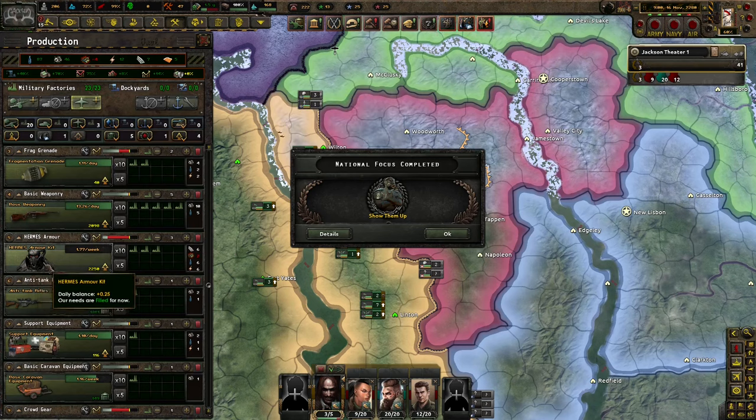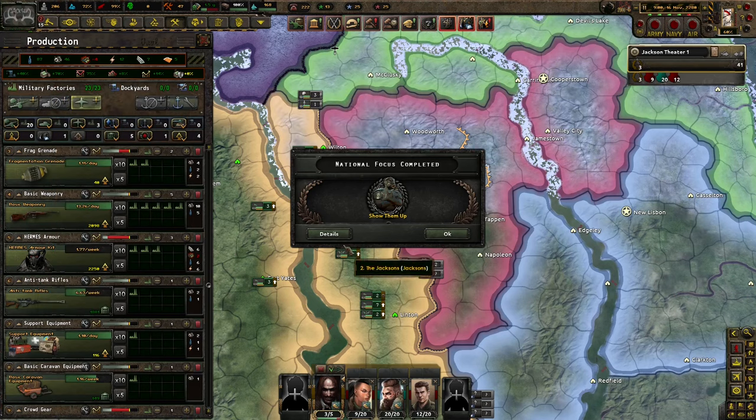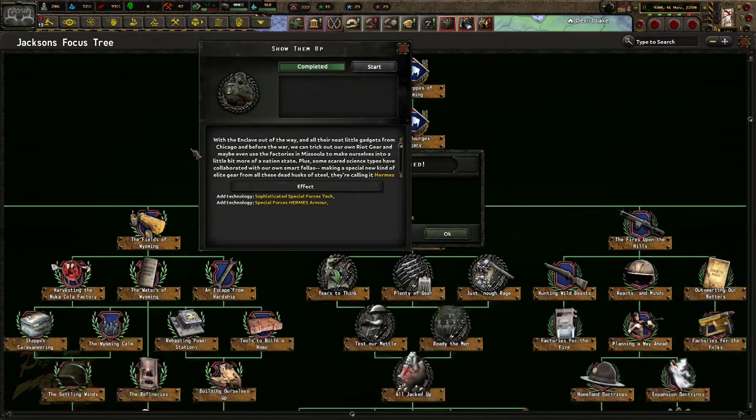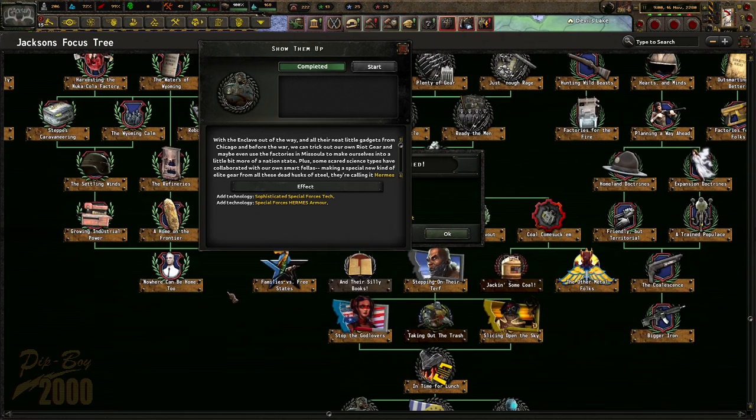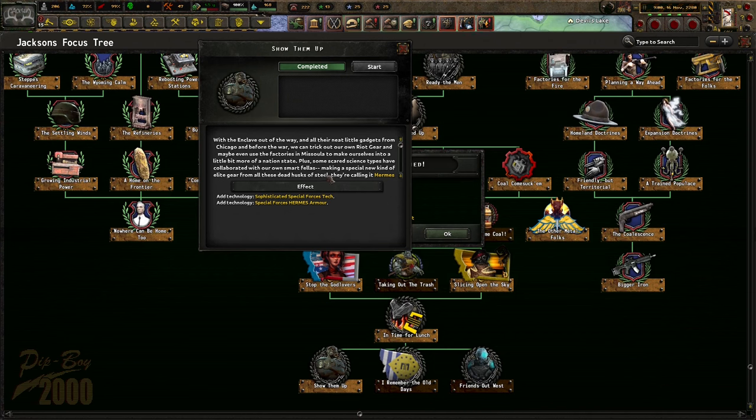Hermes armor - 25 armor, that's awesome. With Enclave out of the way and all their little neat gadgets from Chicago and before the war, we can trick out our own riot gear and maybe even use the factories in Missoula to make ourselves into a bit more of a nation state. Plus some scared science types that have collaborated with our own smart fellows, making a special kind of elite gear from all these dead husks. They're calling it Hermes armor.